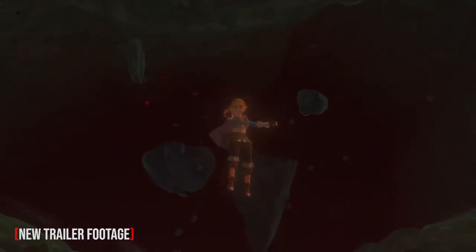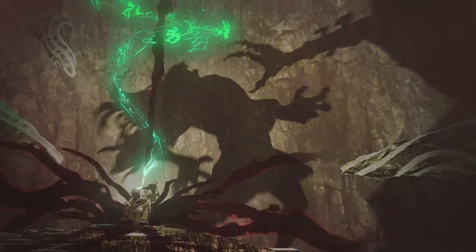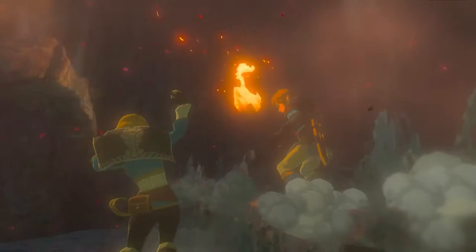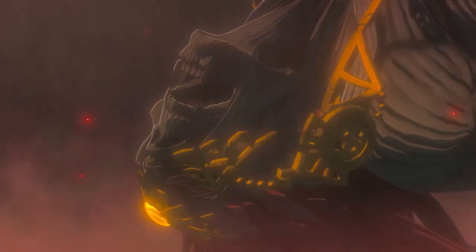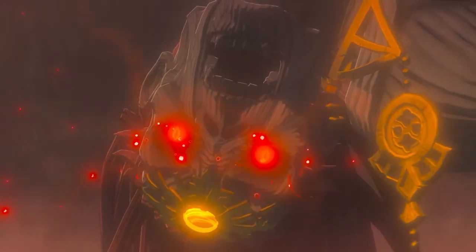We then get a shot of Zelda falling into the dark abyss below Hyrule Castle, where the preceding scenes had almost certainly taken place. Zelda being slow-motion hurled into a gaping chasm like Gollum into Mount Doom suggests to me that no, you're not going to be getting a Link-Zelda co-op system in this game, and that instead we're going to be following the tried and tested Nintendo storyline of having the heroes save the princess.